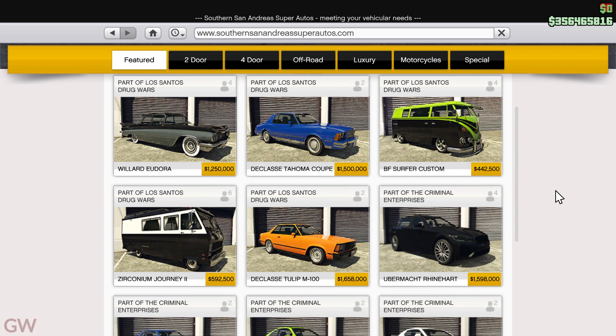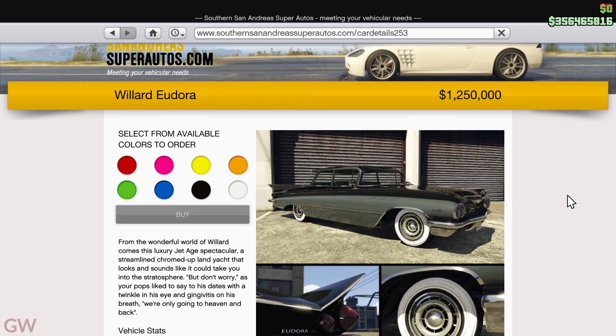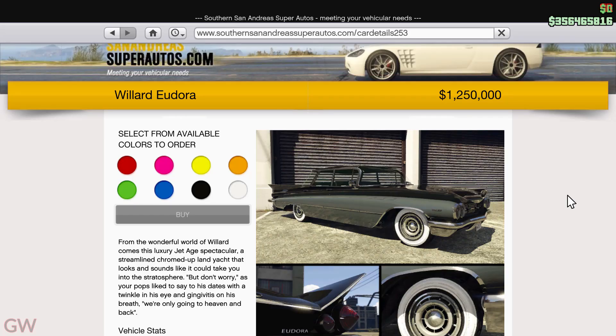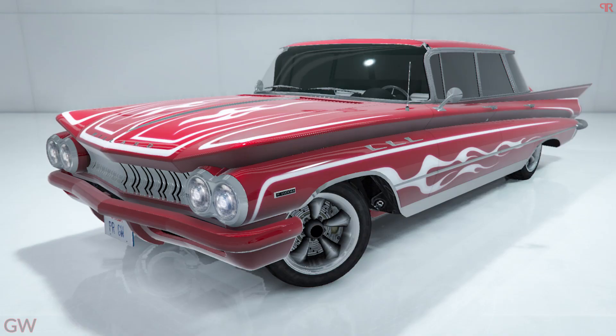Moving on to discounts and other stuff — a new vehicle has been released to GTA Online this week, the Willard Eudora. It'll probably only be available for a week, just like last week and a few other vehicles in previous weeks that Rockstar released briefly and then removed. Many of you were looking forward to this car, so finally here it is. If you want to see all the customizations it has to offer, I've already made a video — I'll be linking it at the top and end of the video.